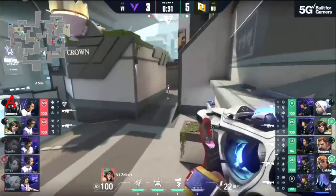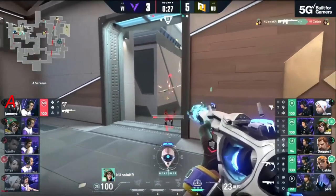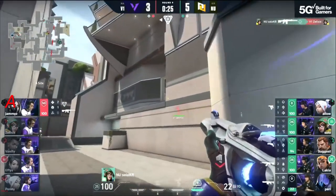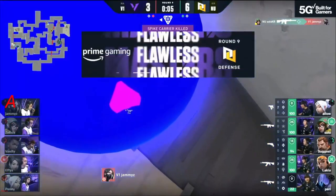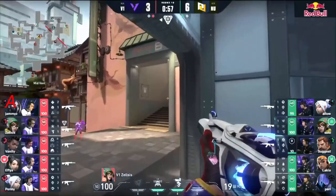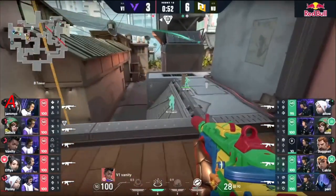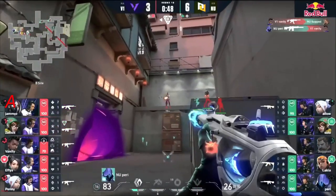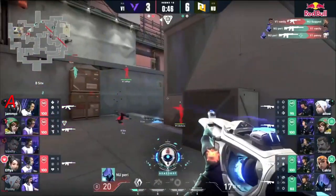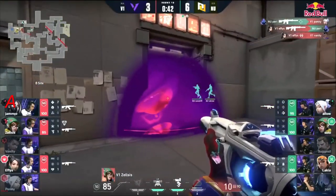Perry once again using the ultimate to grab information — much like a couple of rounds ago — to ensure nobody's pushing up in garage, because they have to flip the map. Zelsis was deep but still gets punished. Jamies is alone and not around for long — a flawless round. They still have the turret, and because V1 showed, they pull back. The sage wall is up. They're gonna work their way in through heaven.